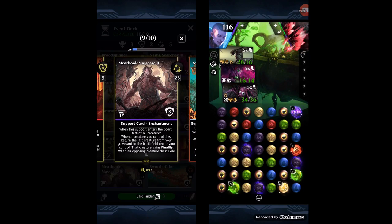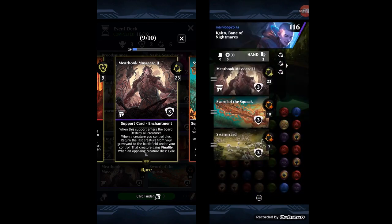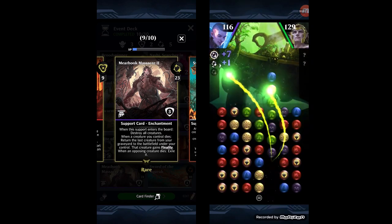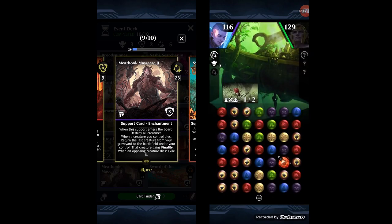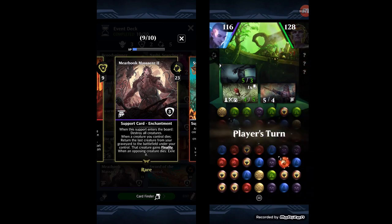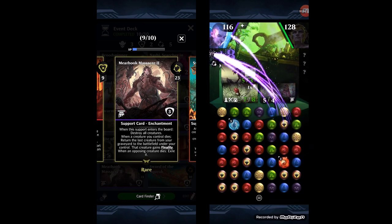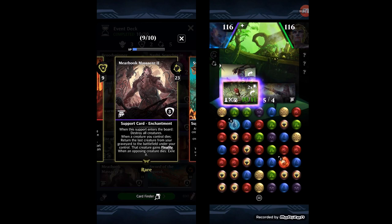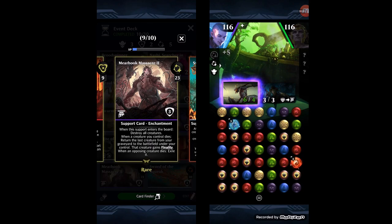Molten Collapse is great untargeted removal. Meat Hook Massacre 2 caught my eye: when it enters the board, destroy all creatures — so be careful with timing. But when a creature you control dies, return the last creature from your graveyard to the battlefield with finality; and when an opposing creature dies, exile it. This is particularly useful against Grist — you can destroy Rakdos with Meat Hook Massacre on the battlefield and Grist won't be able to bring it back with its first ability.